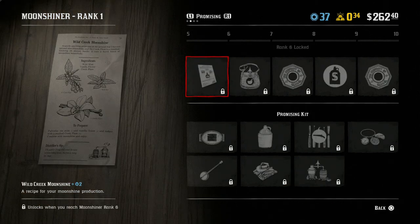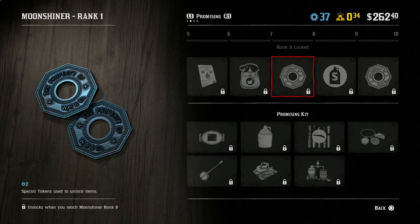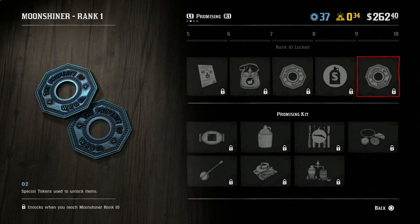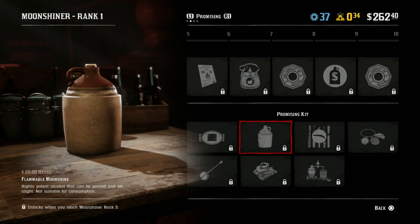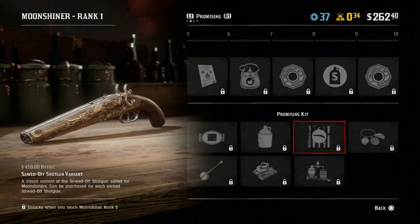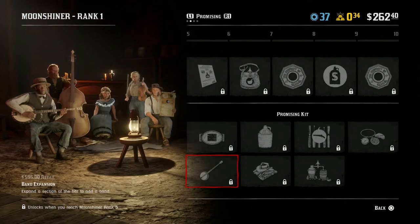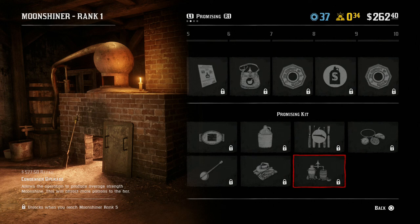Moving into the promising rolls: rank six gives us the Wild Creek Moonshine recipe. Rank seven gives an ingredient satchel upgrade to carry more ingredients. Rank eight is simply two role tokens. Rank nine gives us a new order to sell Moonshine to. Rank ten is again two role tokens. For the promising kits, we have the Daro Buckle, the Flammable Moonshine, the Sawed Off Shotgun variant you can modify at the ammo store, the Nevin Hip Flask, the Band Expansion for the bar, the Dagenhart outfit, and the Condenser upgrade which moves you up to average Moonshine.